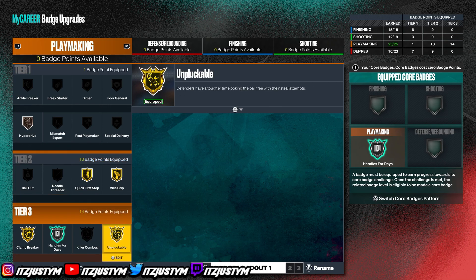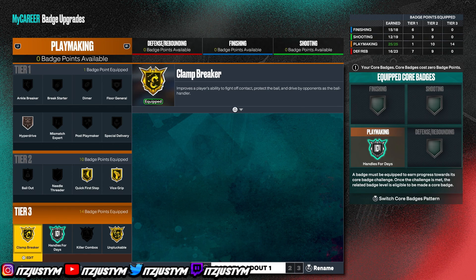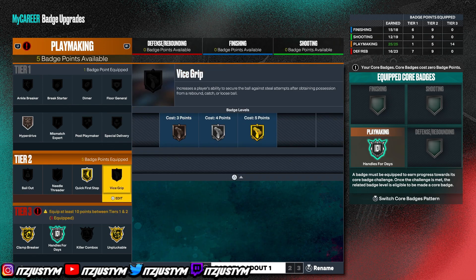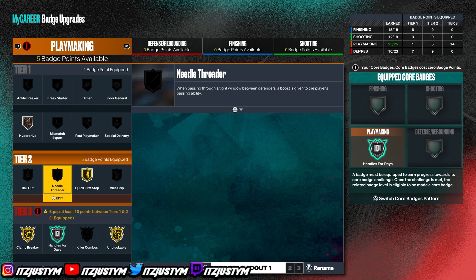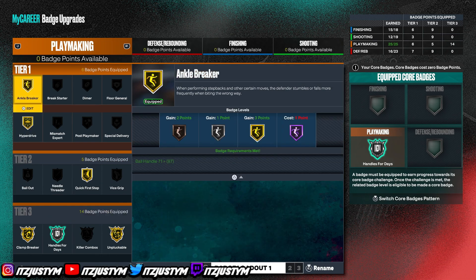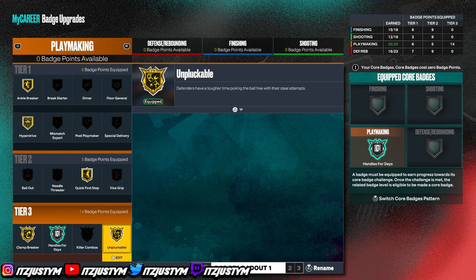These are the playmaking badges I currently have. The only badges I have maxed on this build are playmaking — I still need shooting, finishing, and defensive badges. But I still get the job done, I barely lose on this build just cause I know how to dribble. Quick First Step — need it, one of the best badges in the game. Unpluckable so you don't get plucked. Handles for Days so you don't get tired. Clamp Breaker when you're going to the hoop. Hyper Drive is a good badge, and Ankle Breaker. This is a really good badge combo right now.